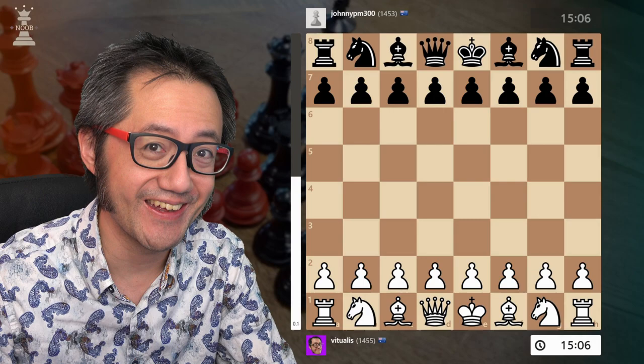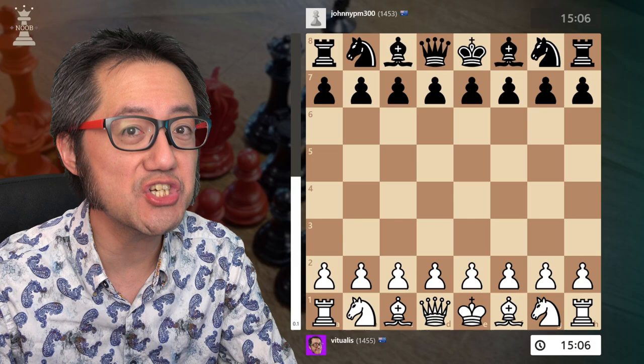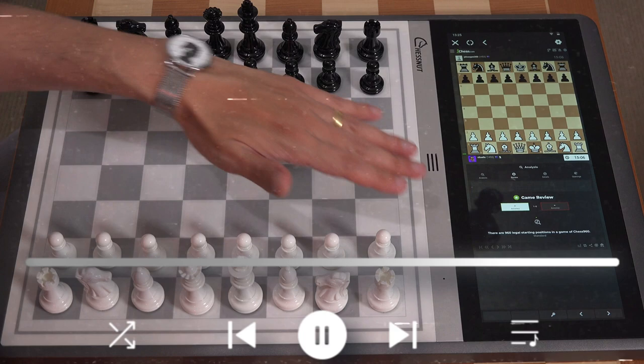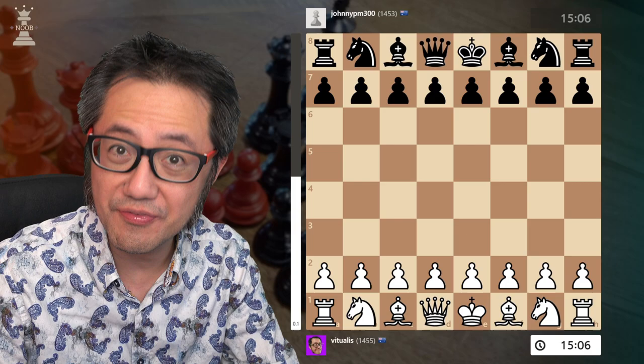Hello, this is Vitualis, a chess noob learning and having fun with chess. Today I'm going to show a game I originally played on the Chess Nut Evo. If you follow my channel, you might remember that when I was demonstrating using the Evo to play online platforms, I had mentioned winning a game on chess.com. To demonstrate that it's definitely possible, this last game was against a real human. This is such a beautiful game of the Vienna where I won by checkmate, I think in 12 moves.